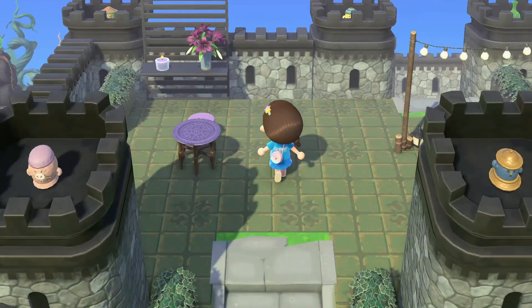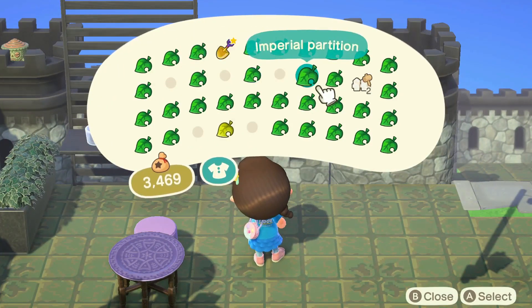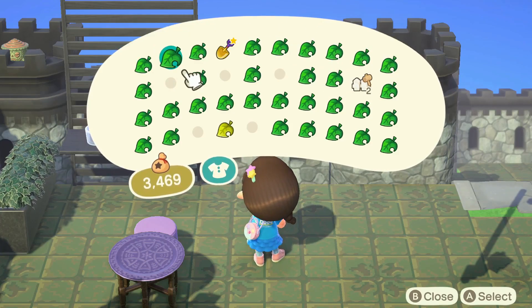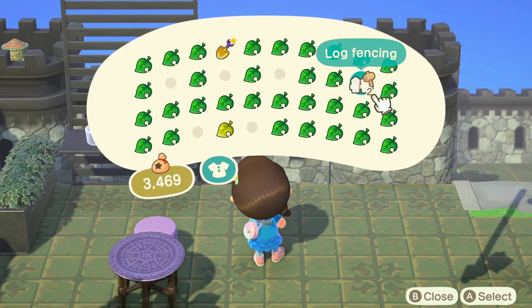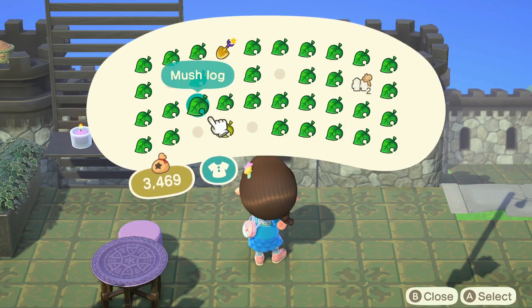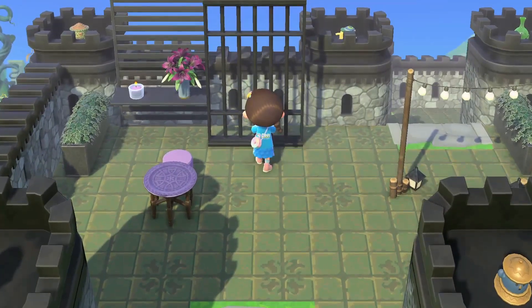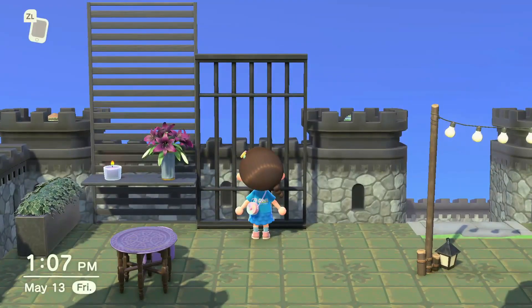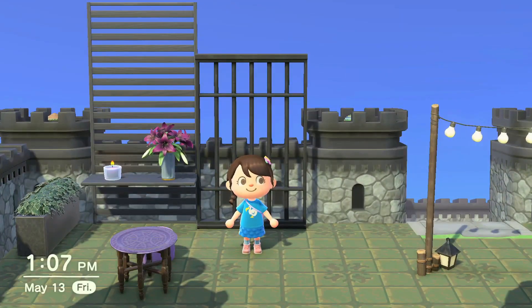I grabbed all of the purple things because I thought purple was definitely Katrina's vibe. I don't have any long table surfaces — I got these. I tried to grab like an antique table or something. What about jail bars? Let's go 1.0 and use jail bars. 1.0 versus 2.0 — which one do you think is better? The 2.0 one has the shelf and it's much taller. This is a start — maybe I can go around and collect more items.